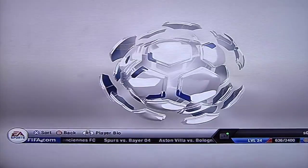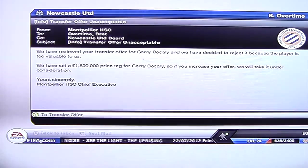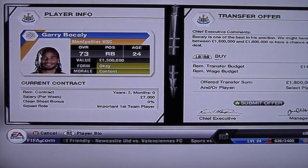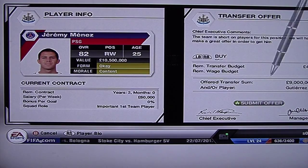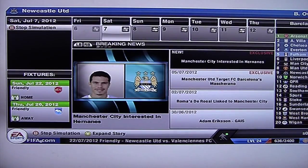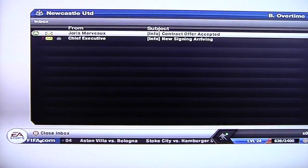Let's advance. Nothing happened there. They want 1.8 million — okay, I'll give you 1.8, I'm fine with that. Kelly — I'm actually going to play him at left back, not right back. PSG — they're not interested in Menez at that price, but I bet they are if I increase the cash amount to nine million. Good — there's the first player signed: Joris Mavu. Let's take him off the list and advance.